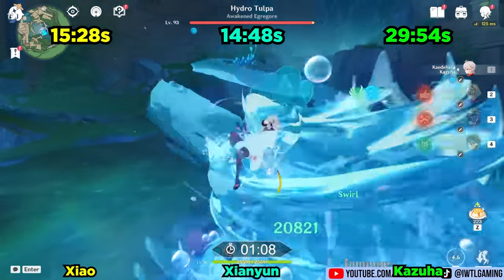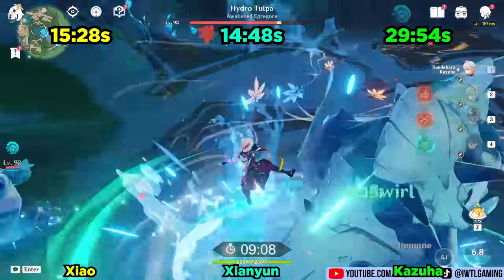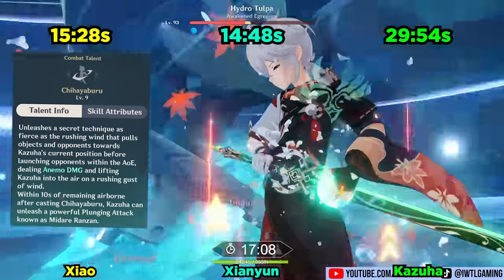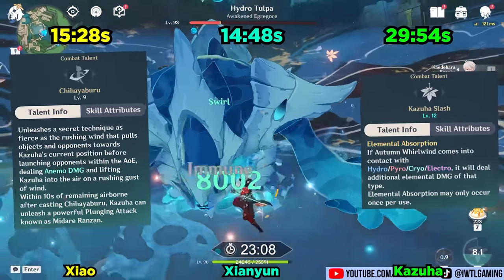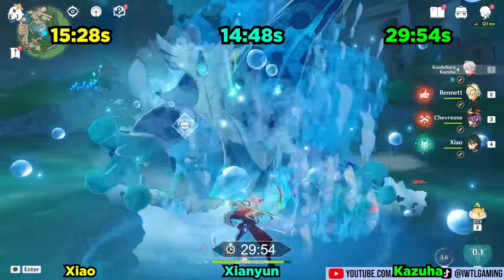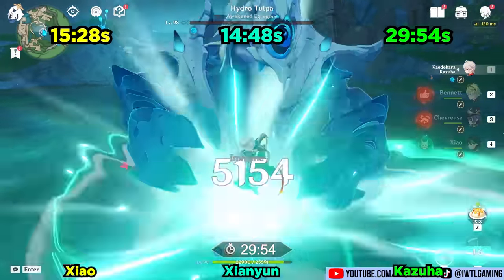As for Kazuha, unfortunately this is not a favorable fight for him. He's forced to use an abundance of mediocre basic and charge attacks instead of plunge attacks. On top of that, a lot of Kazuha's damage comes from Elemental Infusion on his E and Q as well as Swirl Damage, and the giant water balloon is immune to all hydro damage outputs from Kazuha — which in this setup is the only practical element Kazuha can swirl. I included this fight because I wanted to bring out the best in Xiao, but that inadvertently brought out the worst in Kazuha. Still an easy clear for our favorite Ronin Samurai.